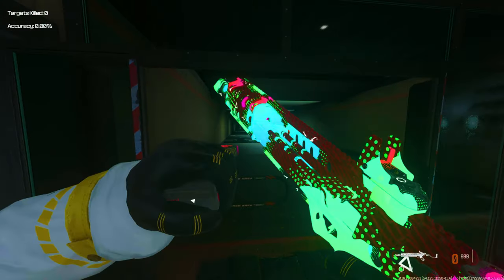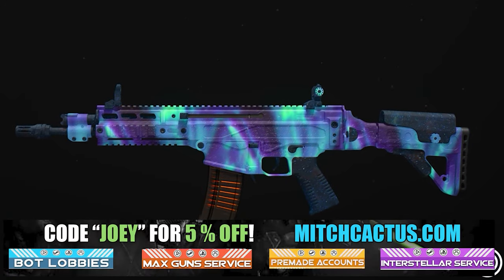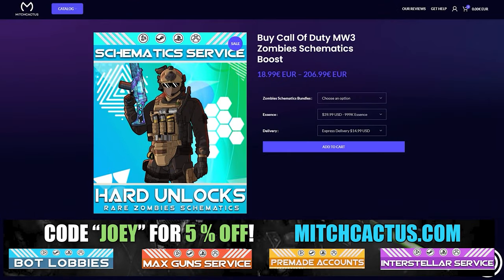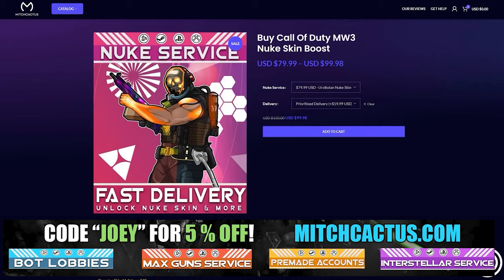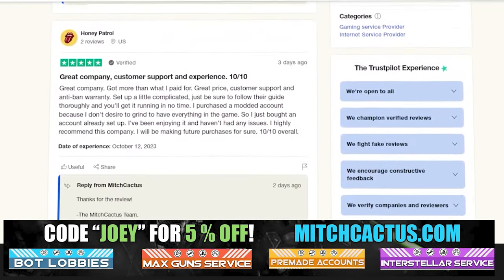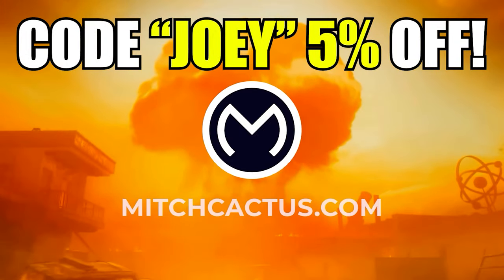Let's take a quick look at my sponsor for this video, Mitch Cactus, because he offers a range of services for Modern Warfare 3, including camos for both Modern Warfare 3 and Modern Warfare 2. He's also got pre-made accounts for Modern Warfare 3, Zombie Schematics Boost, the Nuke Skin Boost, over 10,000 customer reviews you can check out yourself. Go ahead and use code JOEY for 5% off, links in the description. And now let's get back to the video.